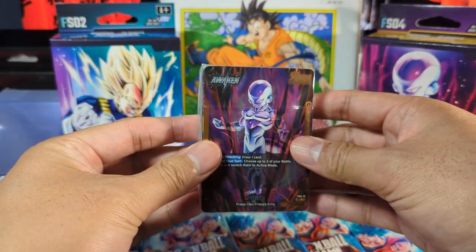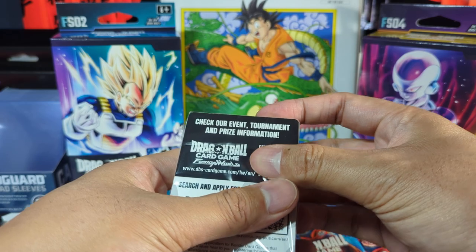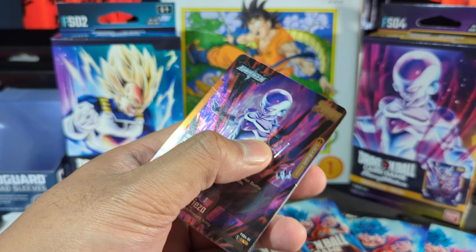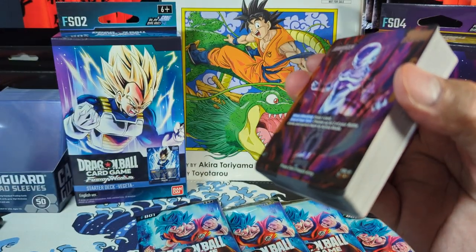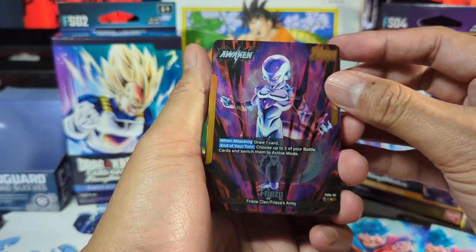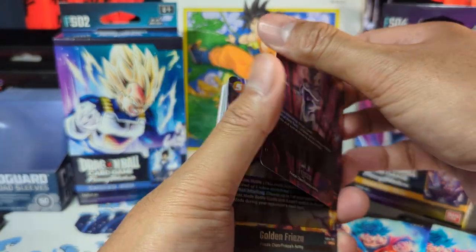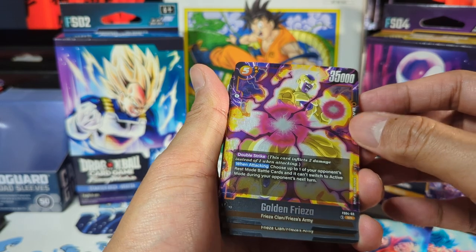Let's take a look at the starter deck. There is a code here which I will hide — I'll keep that for myself. Looks like this is a pretty hefty deck. First card up is the Frieza card. This is the leader card. There's two forms I guess. Really nice card.